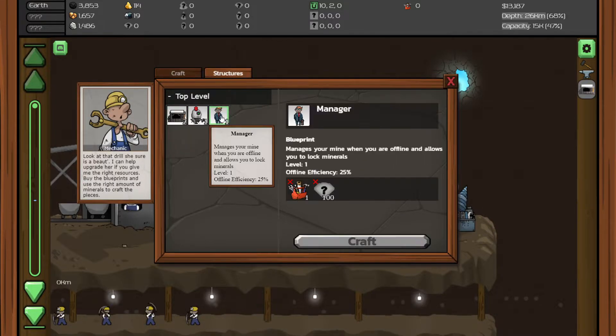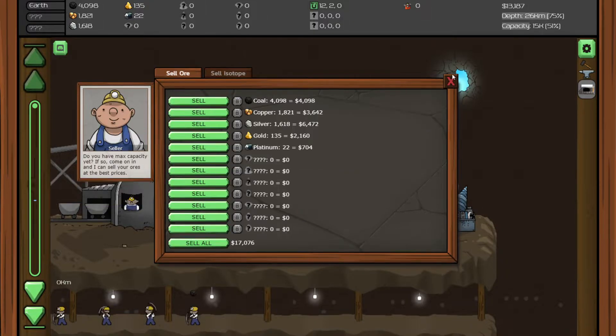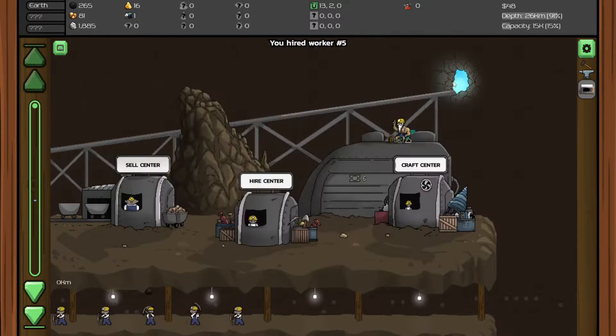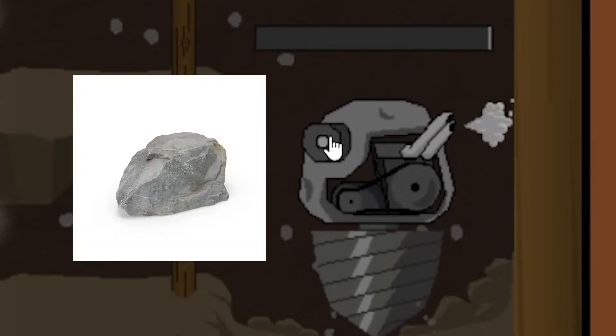We still do not know how to get building materials, hopefully we will find out in the future. I think we can get another miner just to speed up the silver. We don't mind selling everything else because as of now we only care about the silver. We have 25,000 already, so now we can hire another miner — now we got 5 miners. Look at our drill, it's looking kind of weird, some kind of rock and shoe thing.